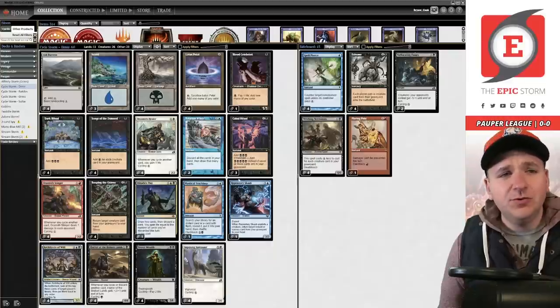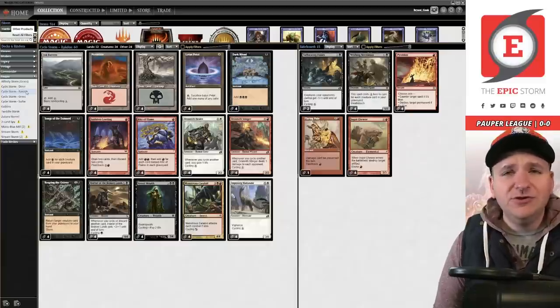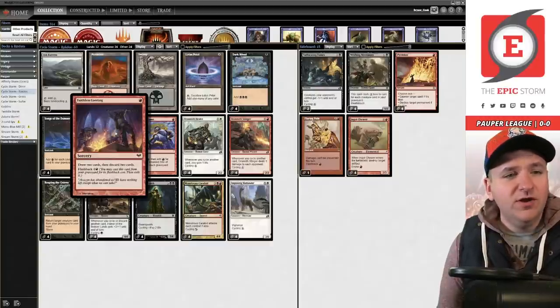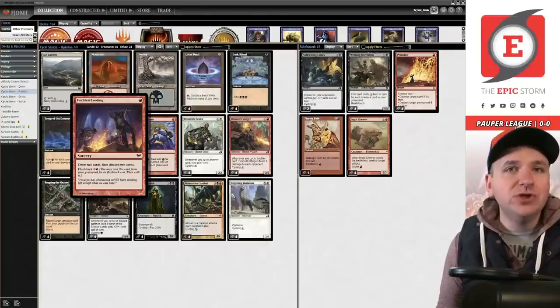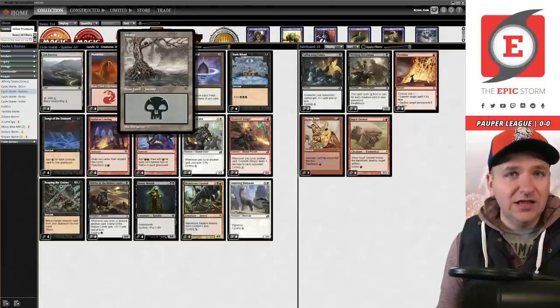Right now I feel like the format is actually very fast, so I came up with this idea that I wanted to explore today. Faithless Looting is a card that in theory makes a lot of sense in our deck — we're a graveyard strategy where we're trying to convert cards into the graveyard for card advantage, but also create some filtering, much like Tolarian Winds would or lands. Faithless Looting helps us be a faster deck.